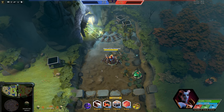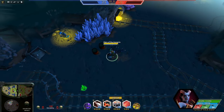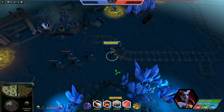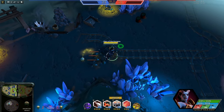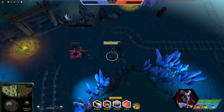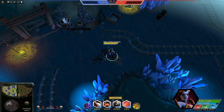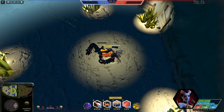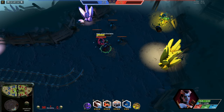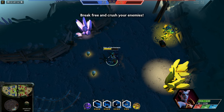Once both teams hit level 4 or higher, the mines will open. You need to take out all the kobolds and the bats to collect skulls. The progress is shown in the bottom left of the screen. Once you collect 100 skulls, two golems spawn for both teams.